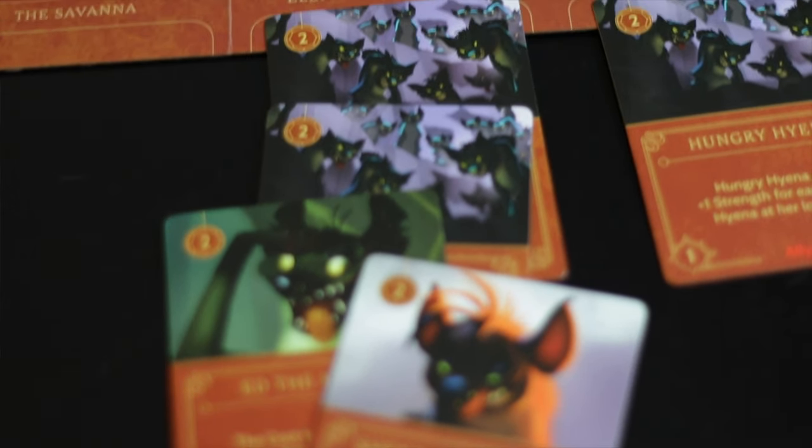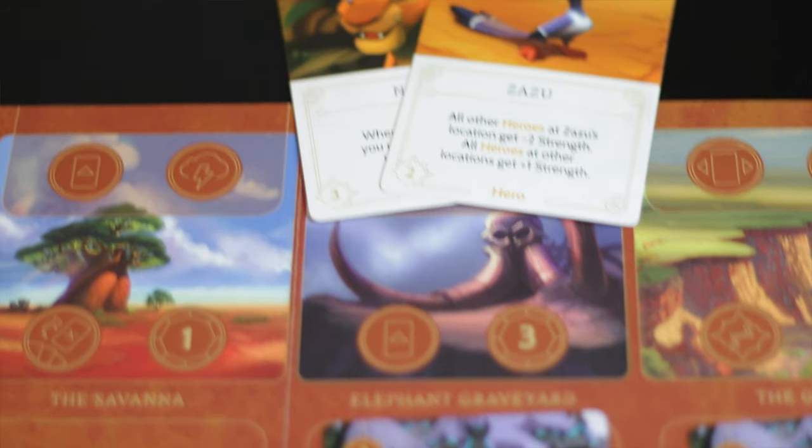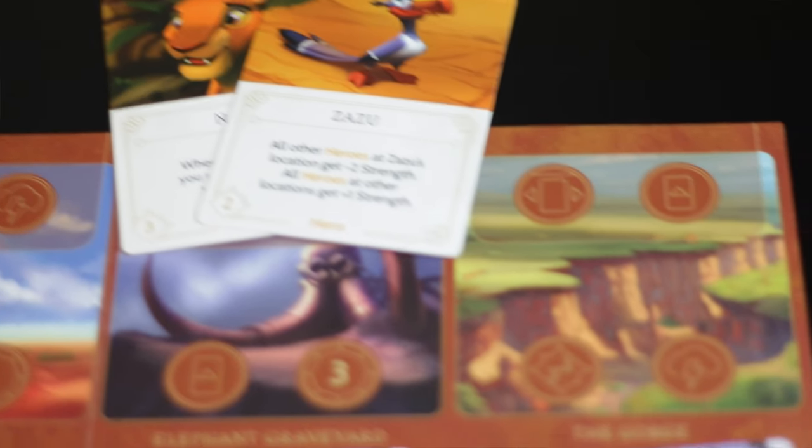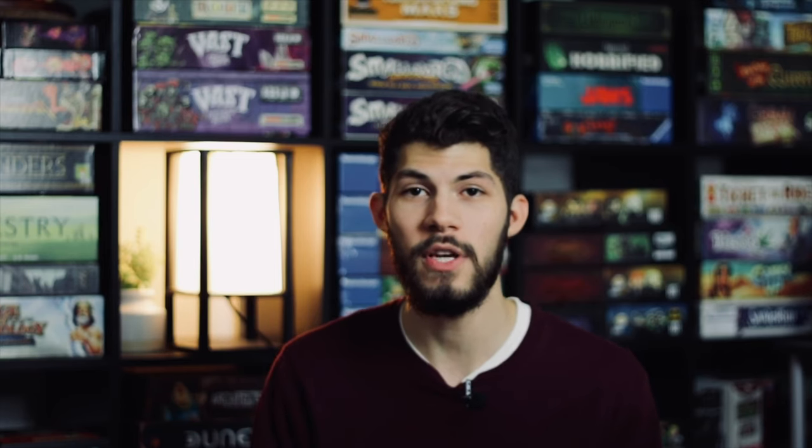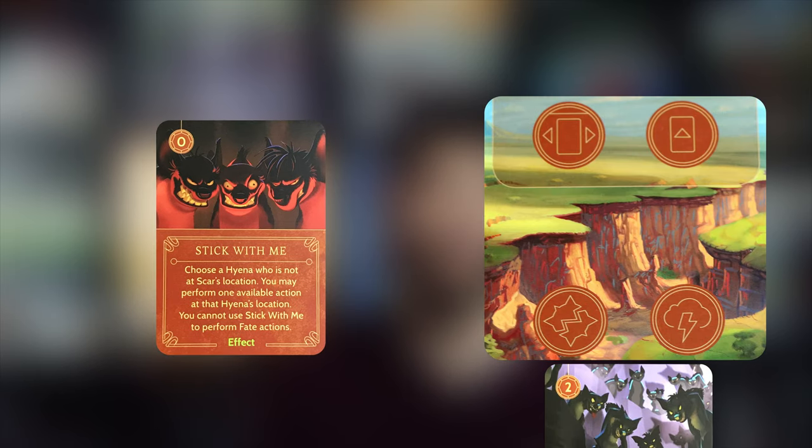Stick with Me is another great effect card. I like to have one main location where I put all of my hyenas as the killing grounds, but also have a couple of straggler hungry hyenas at different locations. One would be the gorge, which has the vanquish action. Stick with Me lets you use one of the action symbols at a location where one of your hyenas is, so by placing hyenas at different locations you can take advantage of vanquishing when you're not at a vanquish spot. This can be one of the best ways to get a lot of vanquishes in a short amount of time.